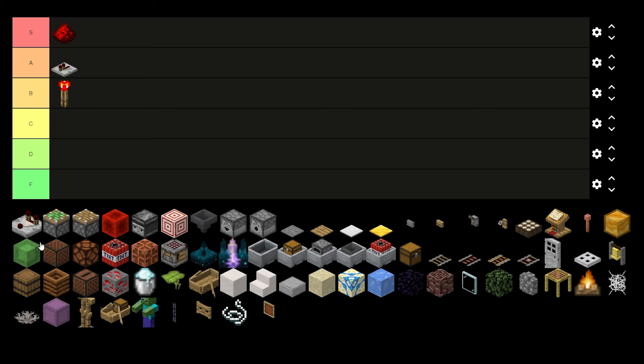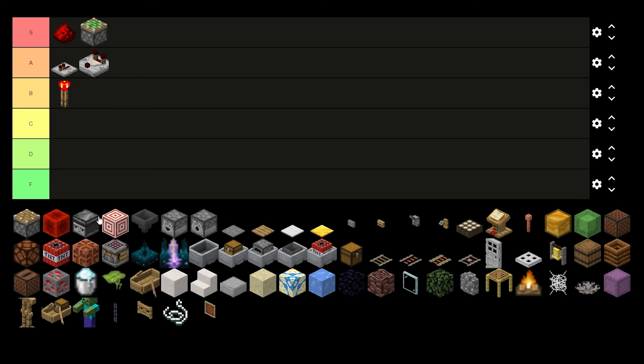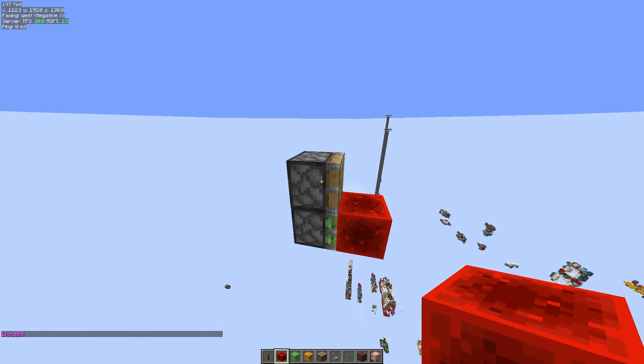Moving on — repeaters: A tier, delay, pretty simple. Comparators: a little less A tier, you know they're cool but they don't have as many uses. I think they're used in logical redstone. Sticky pistons: automatic A tier. Then we got pistons — mid A tier. They're used a lot for updating things, say if you wanted more block event delay.